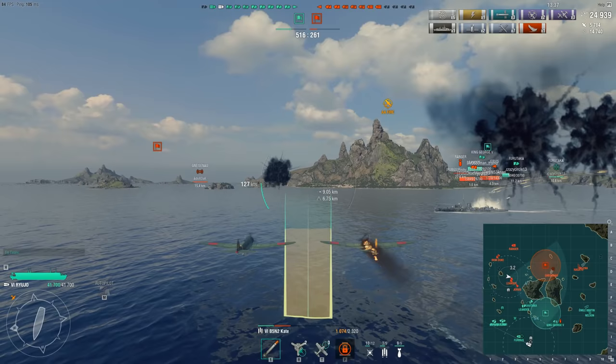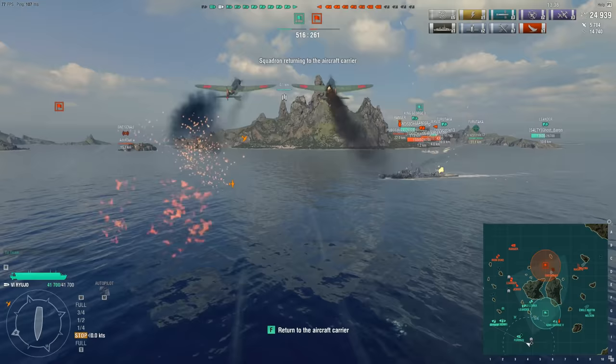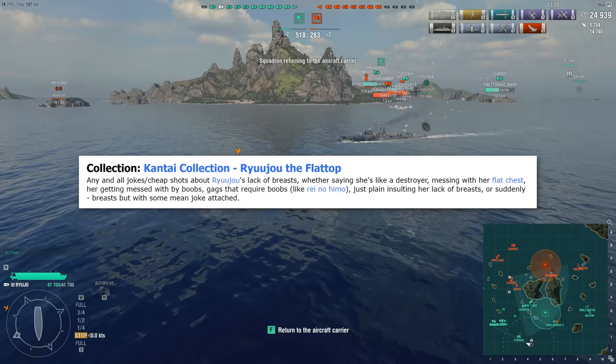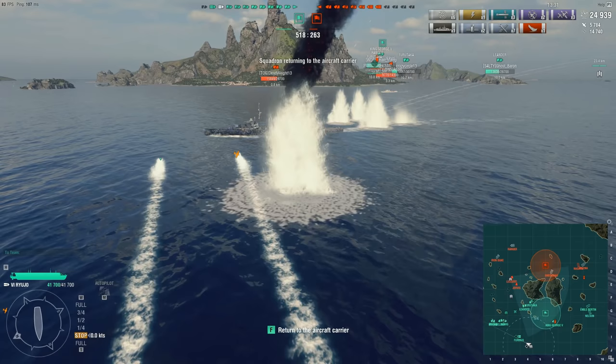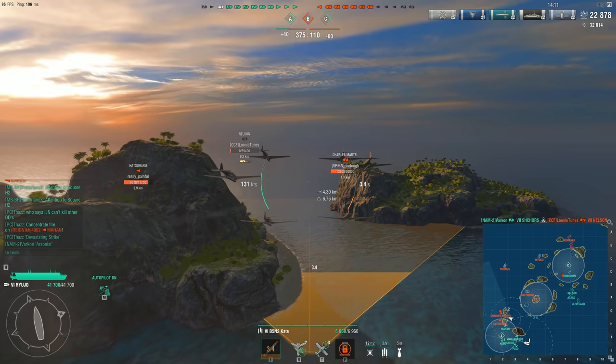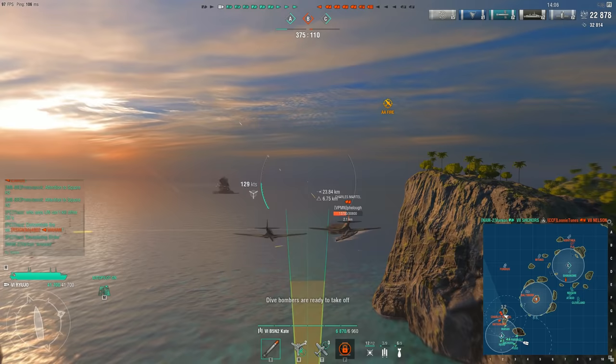The Ryujo is a tier 6 carrier known for its streamlined and easily recognizable profile. Being the only carrier with its own pool at sites like Tumblr, and surviving the mass carrier genocide, means that it has enough interest for ship enthusiasts and war gaming alike. So what makes the Ryujo special, and why I picked this perpetually shafted nation when the meta clearly goes against it.